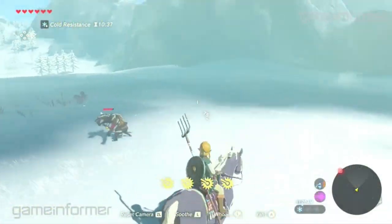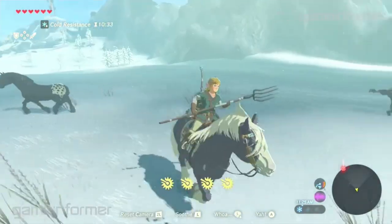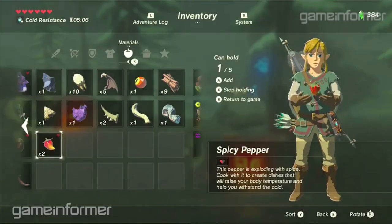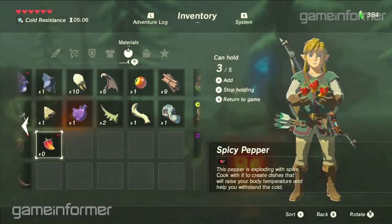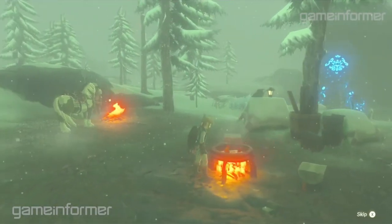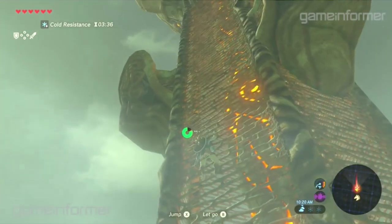Since Snow Peak is a rather chilly area, we see Link wear his warm cotton shirt from the E3 demo, but depending on how cold it is, it won't be enough to keep him from freezing to death. That's why spicy foods are the key to staying warm. Strange — in my experience, spicy food will only kill you faster.